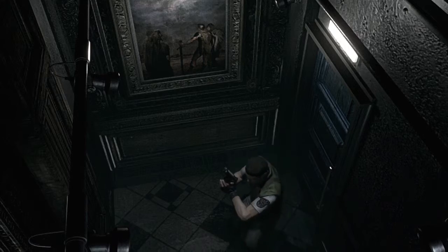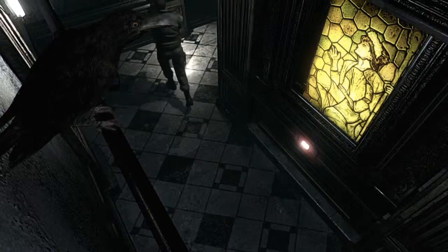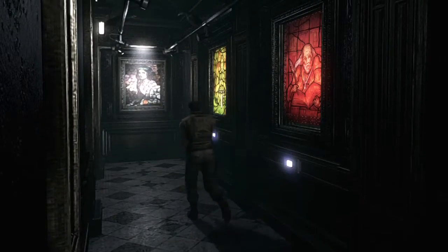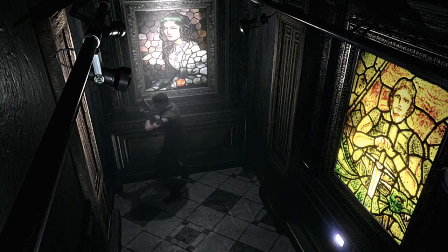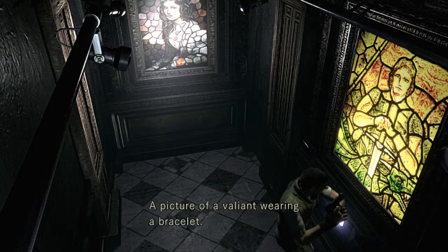I think I remember this puzzle. 'Lisa protected by the three spirits' — a picture of a woman wearing a bracelet, a necklace and a crown. There's a switch at the bottom of the picture — press it. No. Picture of a valiant wearing a bracelet, it's set in yellow stained glass.